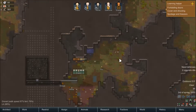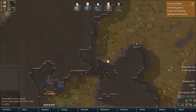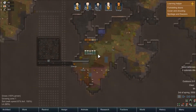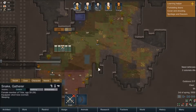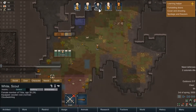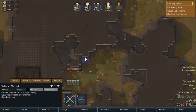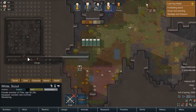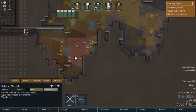All right folks, welcome back to Rob Mac plays RimWorld on Epic Failure Gaming. We left off with our folks here — Snake's still asleep, Fox and White are kind of hanging out — and we need to get some stuff built. We'll go ahead and let them continue on here, see if anybody actually starts building.